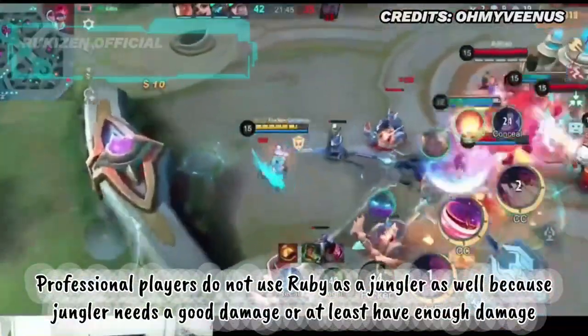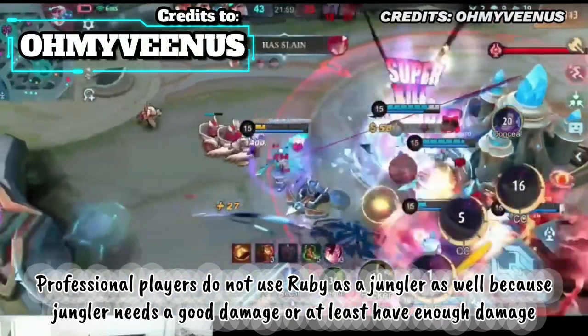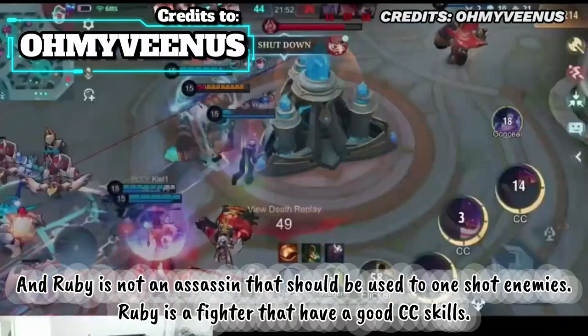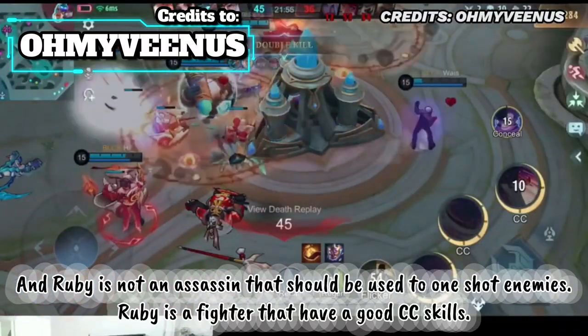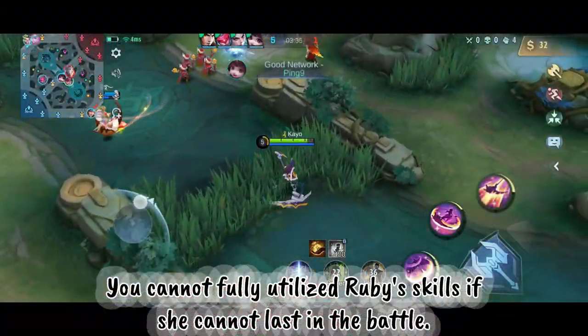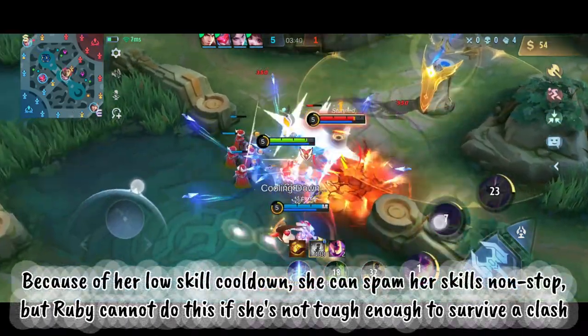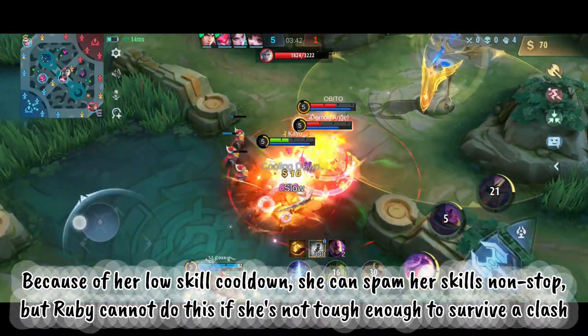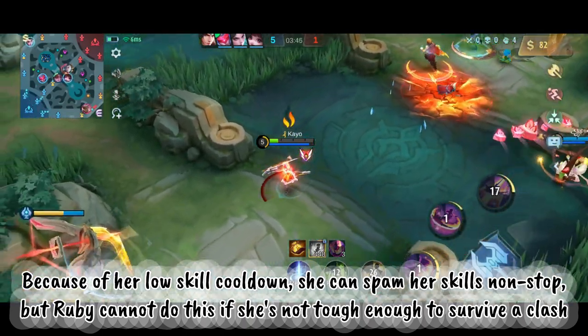Professional players do not use Ruby as a jungler either, because jungler needs good damage, and Ruby is not an assassin meant to one-shot enemies — she is a fighter with good CC skills. You cannot fully utilize Ruby's skills if she cannot last in battle. Because of her low skill cooldown, she can spam her skills nonstop, but Ruby cannot do this if she is not tough enough to survive a clash.